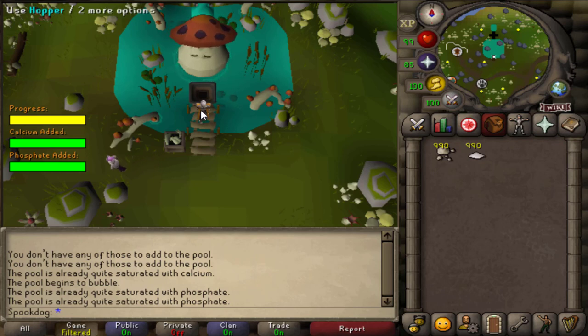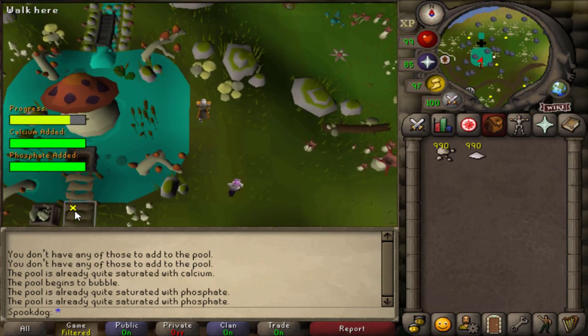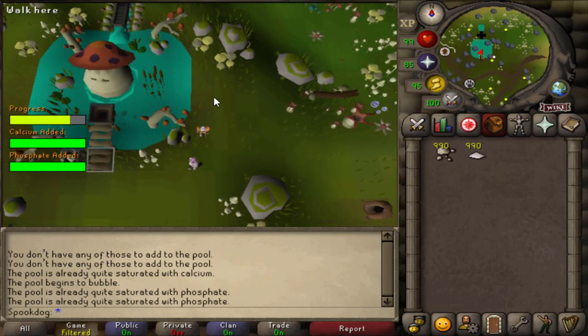Hello! Today's video is a guide to the Fossil Island prayer training method. This involves the mycelium pool on Fossil Island, and later the strange machine in the house on the hill.